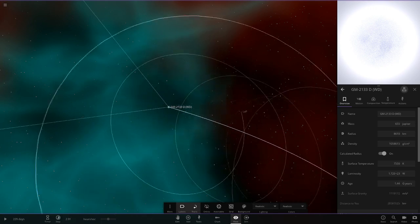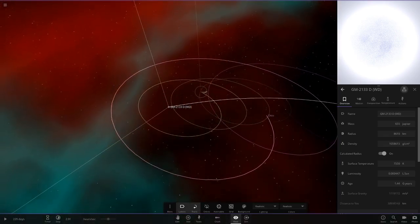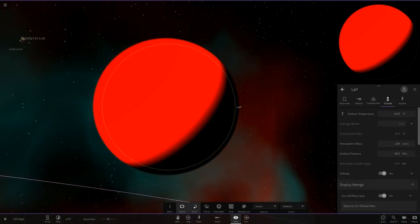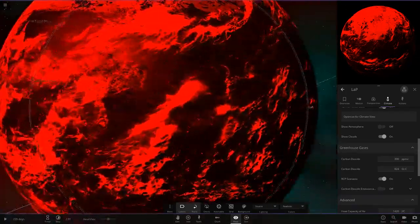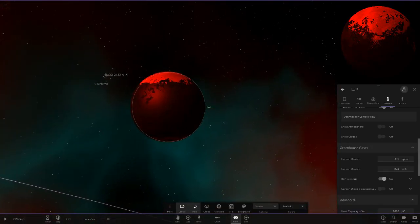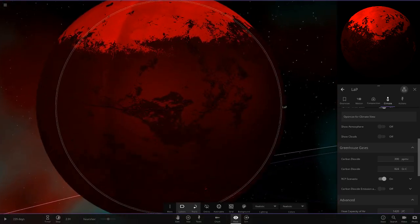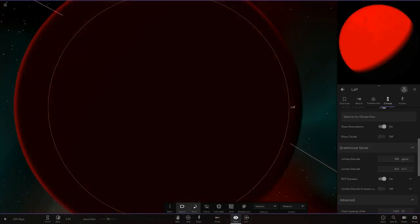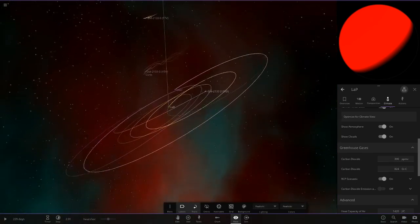Moving on to the next star - this one looks like a white dwarf by the looks of it. Pretty bright as you can see. This one has some objects orbiting it as well. We've got an insanely red object here - my God. It's been tinted red - look at the clouds, look at the oceans underneath. Not much photosynthesis going on here. The oceans are red, the tint is red, the snow is red. That red atmosphere is a pretty menacing red right there - that is insane.